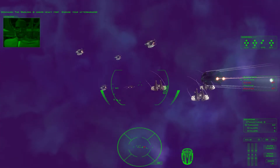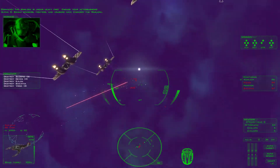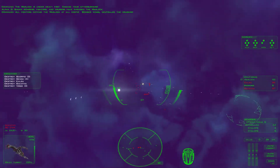Let's hit it. The Warlock is under heavy fire. Engage your afterburners. Shivan bombers, fighters, and cruisers have engaged the Warlock. All fighters defend the Warlock at all costs. Bomber wings, neutralize the cruisers.